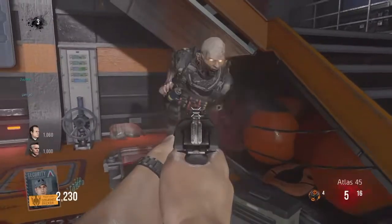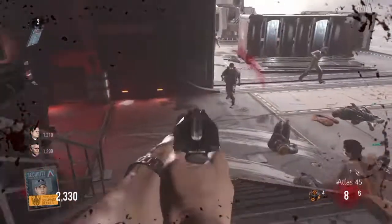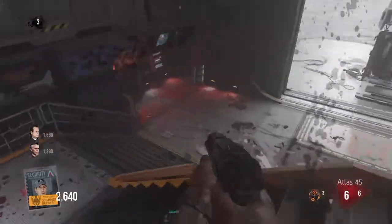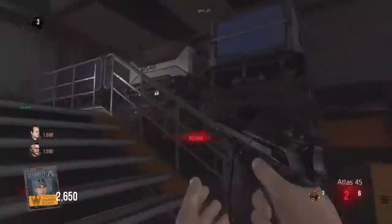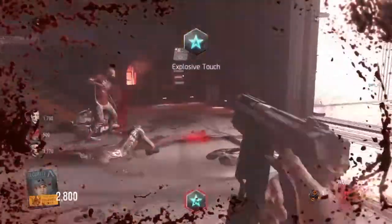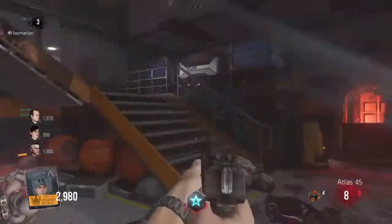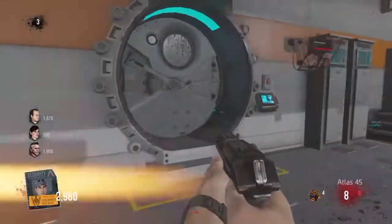Hey guys, my name is Ryan Merola and welcome to the Ryguy Show. Today we have more Exo Zombies gameplay. This isn't going to be a long video — it's just a tip or trick to help you get more points on Carrier. Basically, you have to go into the armory where the grenade machine is, where you can deposit your grenade for points. I learned an interesting way to get around 500 points from that. Let's get into it.